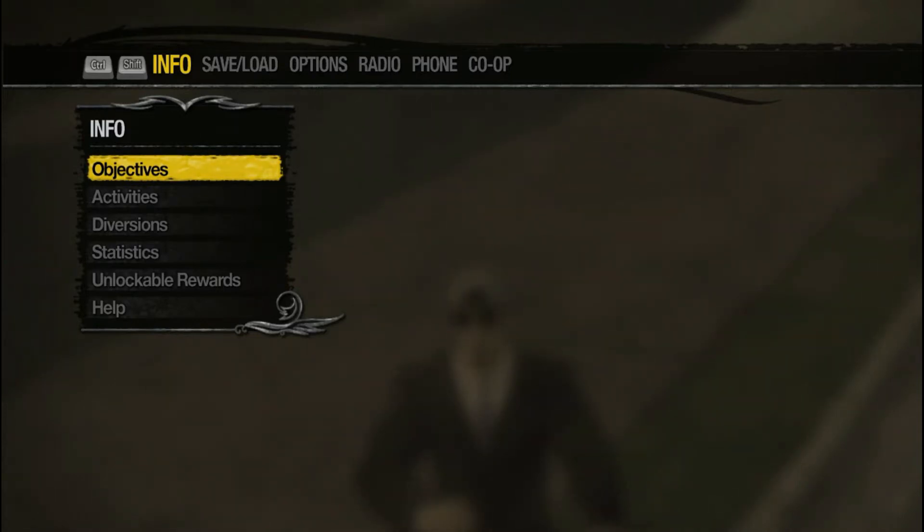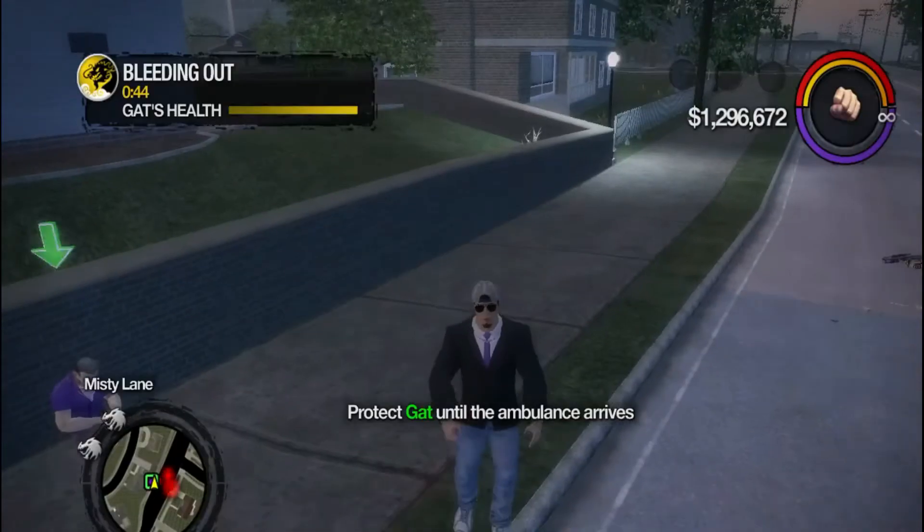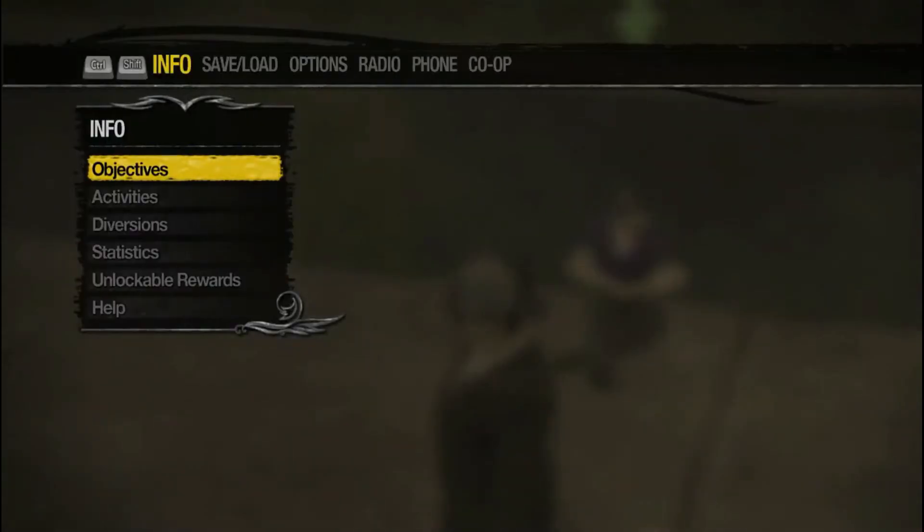What you guys want to do is kill Johnny — kill the homie. In some cases there might be a time where you have to wait, and if you don't revive them they die. But for Johnny's case, I'll kill him and he doesn't have to get revived. So once he dies, this is what you do.